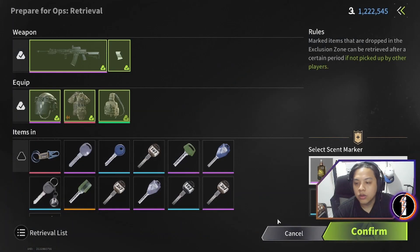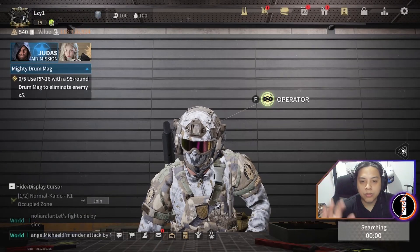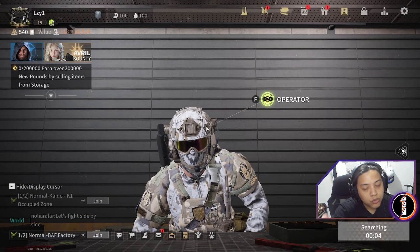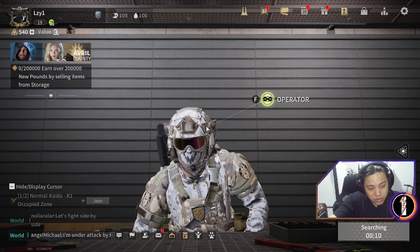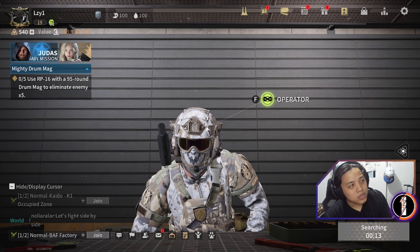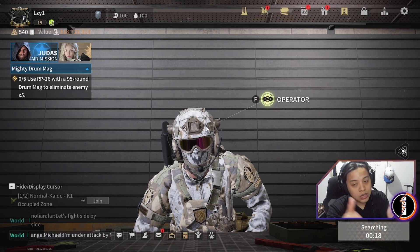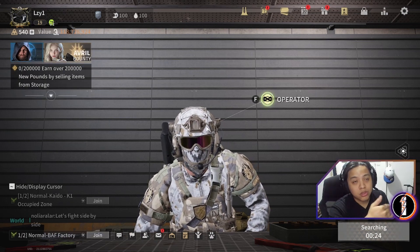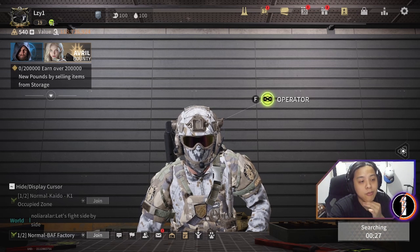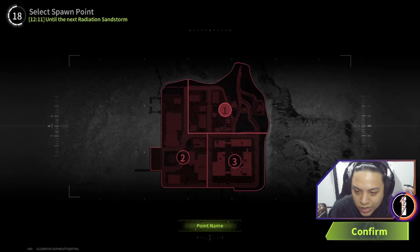Let's prepare for ops and confirm. Some missions you can pair together — for example, if Judas gives you a mission to eliminate a specific number of marauders without a specific map limitation, you can do that same mission in Our Company or Windswept wherever there's another mission you need to accomplish. That way you get double the experience in less time, which is an effective way to level up. Our mission is to place the med kit in the residence area.